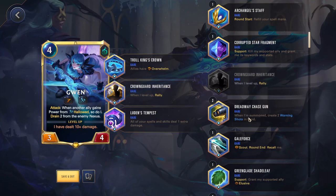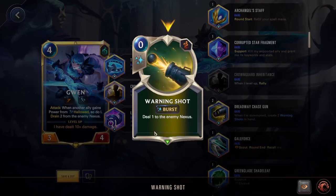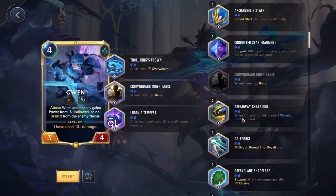Dreadway Chase Gun — when I'm summoned, create two Warning Shots in hand. Warning Shot: zero mana, deal one to the enemy nexus. This is very good for Gnar — being able to get those nexus hits off when you don't normally have any other way to do it. It can also be fun with Annie if you want to run a build with Gale Force, recalling her and keep playing her, doing a ton of damage to the enemy nexus. Also works well with Jinx, creating more cards in hand so when you play her she has more things to discard, do more damage, and turn into Pow Pows. Very good but niche.